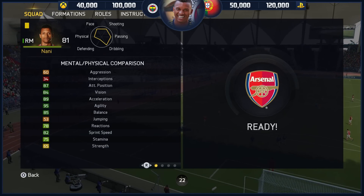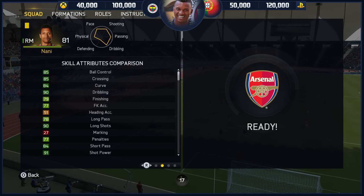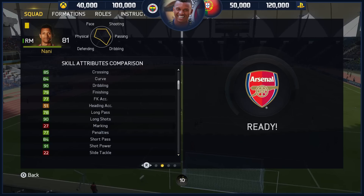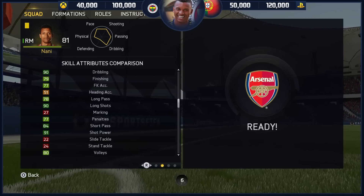So looking at that, you're thinking this card's going to be great, it's going to be fantastic. Then you look at this and think, bloody hell Marshall, this card is going to be the card of your dreams — 85 ball control, 90 dribbling with 5-star skills, 90 long shots and 91 shot power.